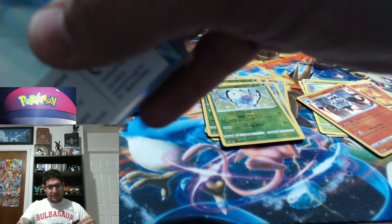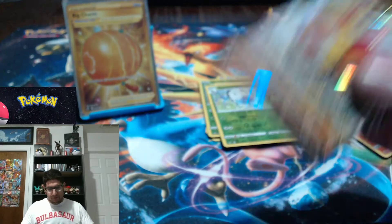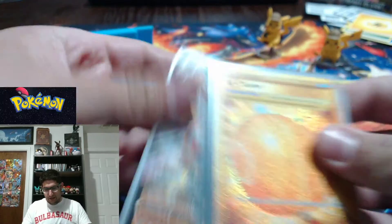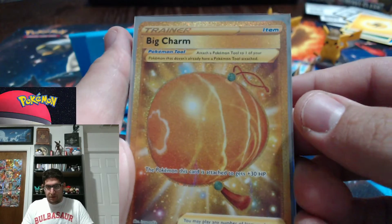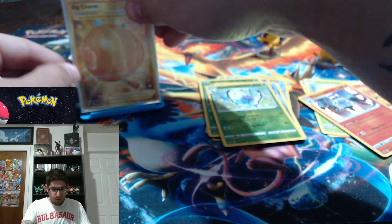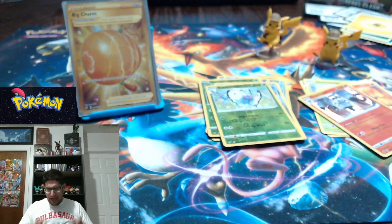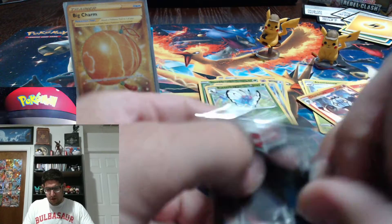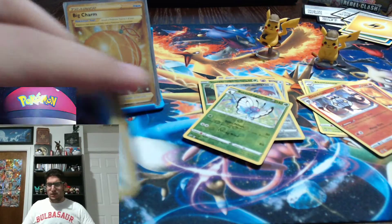That puts us at seven pulls. Let's just make sure: we have the Big Charm, Copperajah VMAX is two, Malamar is three — four, five, six, seven. So if we get one more, that is average or slightly above average and very good. If we get two more, that's amazing. Just hoping for one more pull, but if we don't get it that's okay — the gold surely makes up for it.